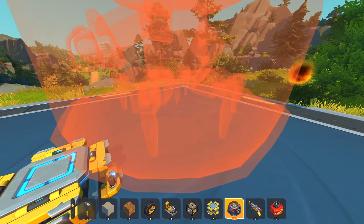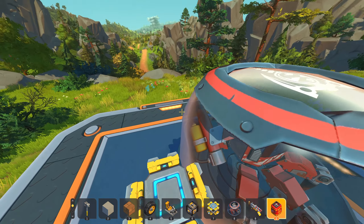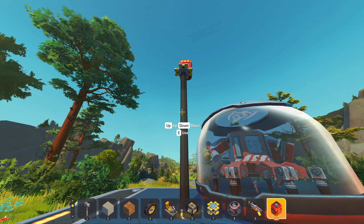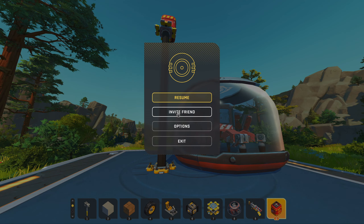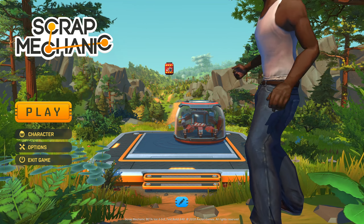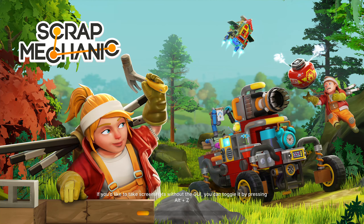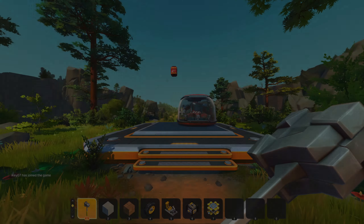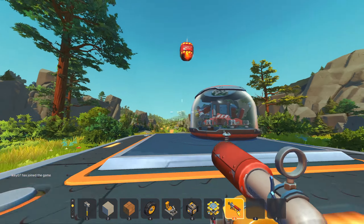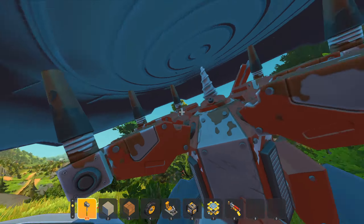Before we go any further, let's try to save it, just to see if it actually falls in the main menu as well. Let's place it like this, and now if I leave, the lift should disappear. Let's save it - the lift should disappear. Let's see what happens. It doesn't fall down, so it's really just static, which sucks. I was really hoping to find a way to hit the farm bot in the main menu.